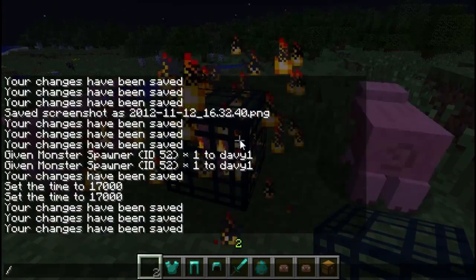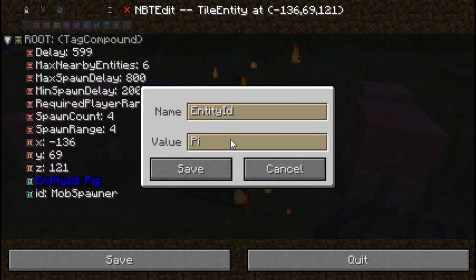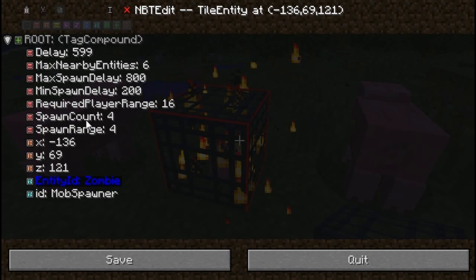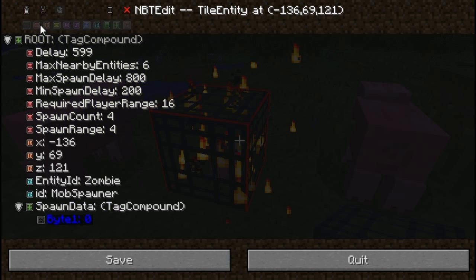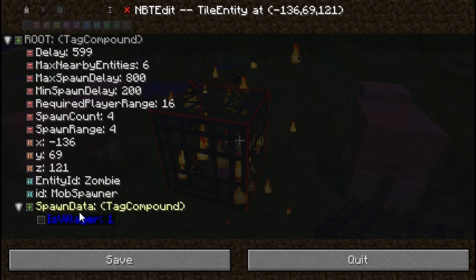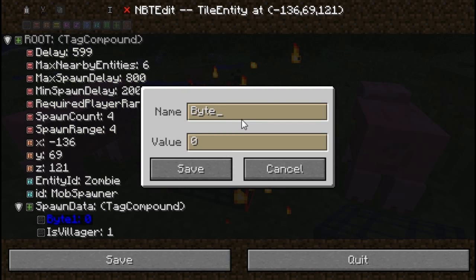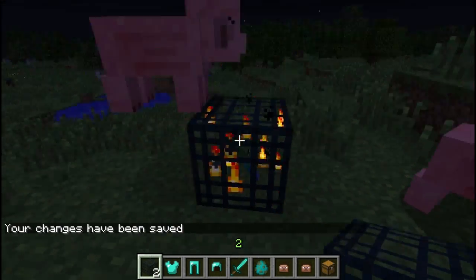Let's place another spawner and make it spawn zombies — not just any kind of zombies. Add the spawn data tag, then add a new byte named 'IsVillager', set that to 1. Now add another byte named 'IsBaby', set that to 1. Hit Save, and there we go — baby villager zombies. You can make those spawn.